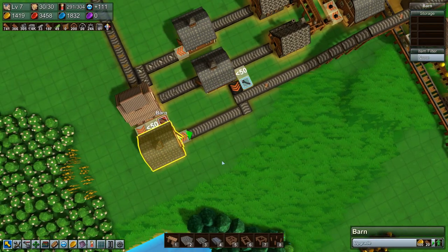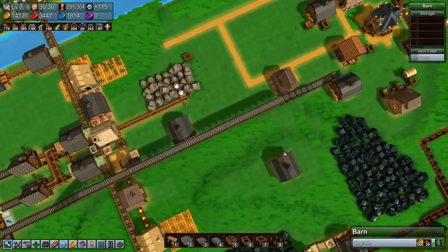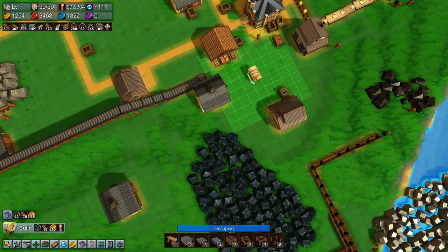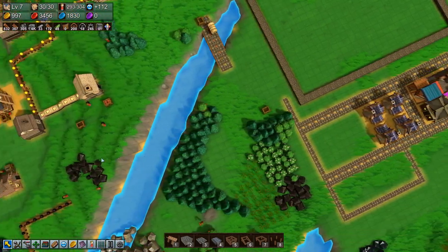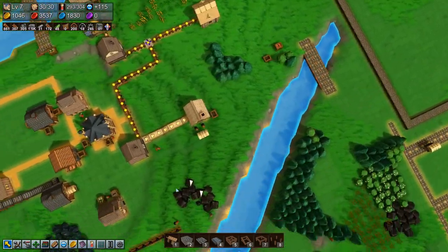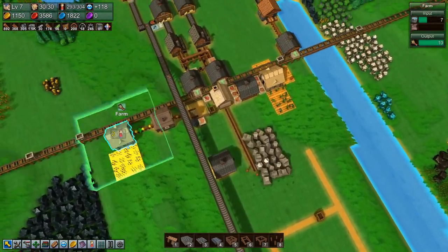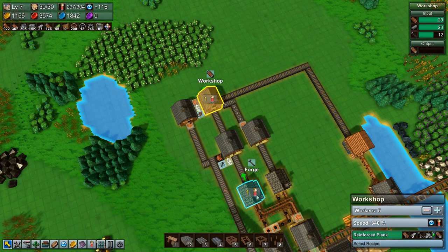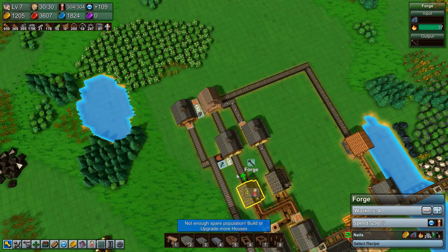We have the reinforced planks going and that's good. That means we need a couple more caravans. You grab reinforced planks, bring them there. You grab reinforced planks, bring them to there. Okay, so this is going and we'll speed you up — which means we need to speed these guys up as well. But we're out of workers — that went quick.